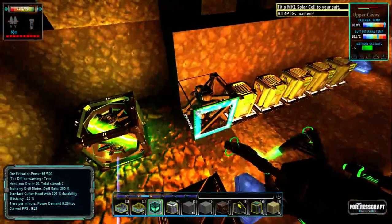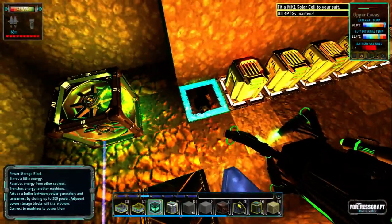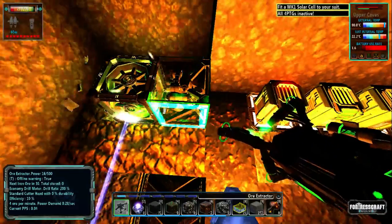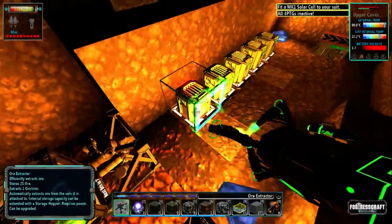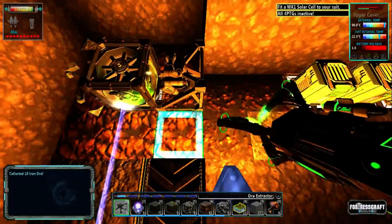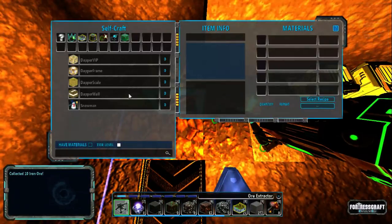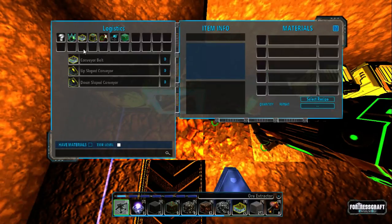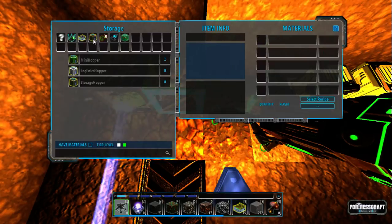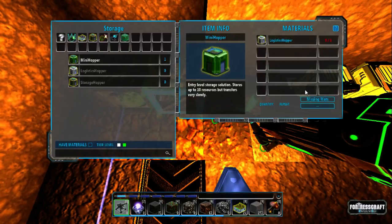Now what you're going to do is take that off. Switch to number one, put that on there, then take that off. Go to your C menu and change that — not to a conveyor belt — go to the logistics, go to the mini hopper. Go to the logistics hopper and craft that.